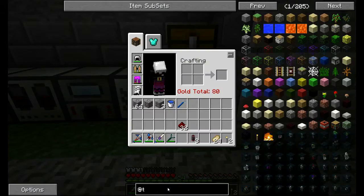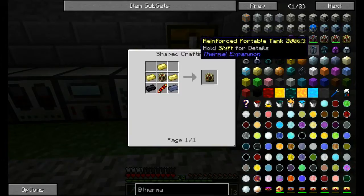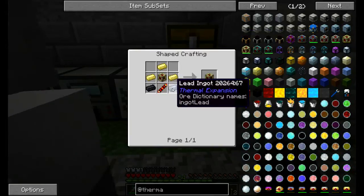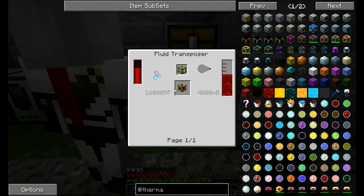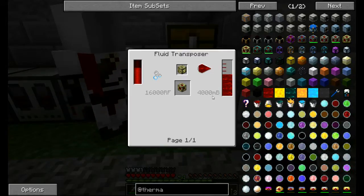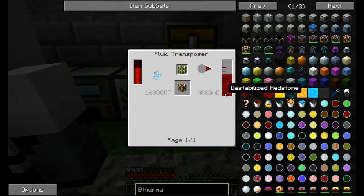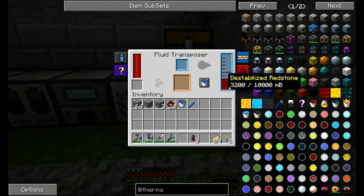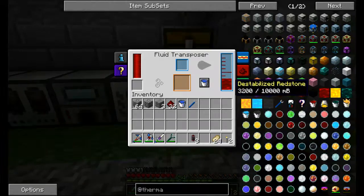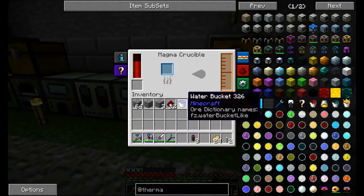What we're going to make is electrum, lead, and a Redstone Reception Coil. This guy requires about 400 millibuckets of redstone and 16,000 RF. So 400 millibuckets means I need about eight more redstone. I'll go ahead and melt that up.